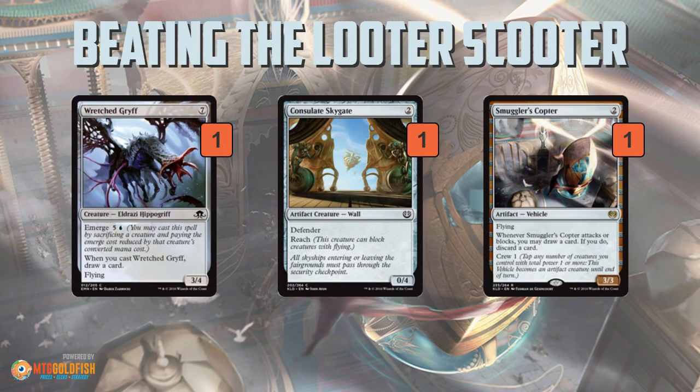Blue is probably the worst color for answering Smuggler's Copter — there's no good clean spell-based answer. What you're looking at is things like Retchgrift, which again really needs an emerge-based shell to make it work. Then you have Consulate Skygate, a weird artifact flying defender — kind of like Vampire Envoy, a little cheaper and colorless, which is nice. And Smuggler's Copter is always an answer to itself: as long as you have some number of creatures, you can always just play your own Smuggler's Copters to deal with your opponent's.